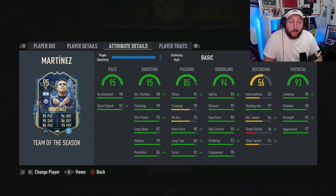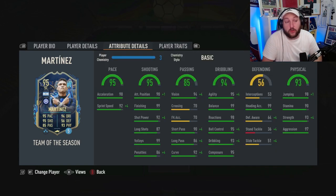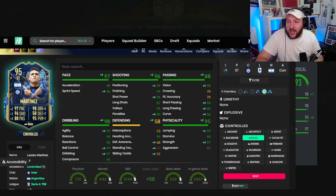Finishing at 99, shot power already in a good place, acceleration and sprint speed already in a fantastic place as well. In terms of traits, we've got outside the foot, shot and flair, so nothing too crazy there. We've gone for a basic chem style, which makes him into a 98 rated striker, and it just boosts up the stats in a nice rounded place.